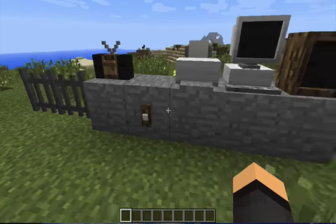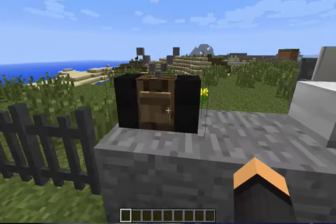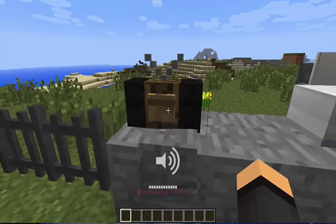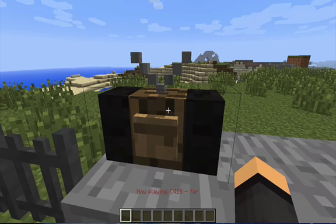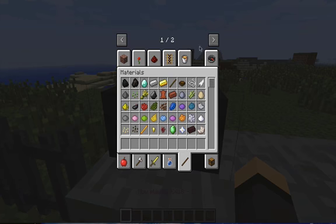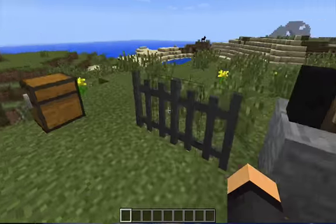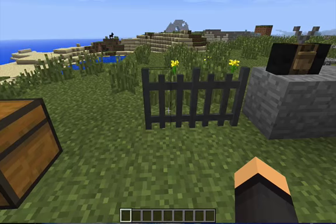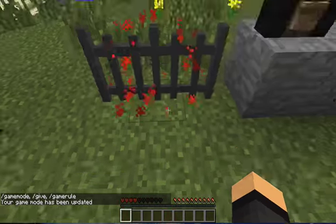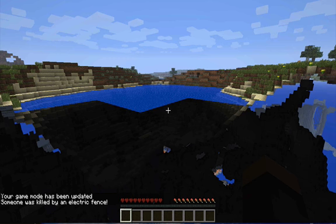Here is a printer — you put a page in, and I'll show more about that later. Here is a doorbell, and here is a radio — turn up the volume and it will play music. You can't really turn it off, so you just break it and place it back. There's also an electric fence — if you go into survival mode and walk on it, it electrifies and will kill you.